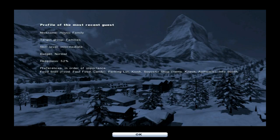Guest info — profile of the most recent guests. Nickname: hectic family. Target group: families. Skill level: intermediate. Budget: normal. Happiness 52%. Preferences in order of importance: food store, food, fast food, candy, parking lot, kiosk, souvenir shop. Well, I've got the souvenir shop and the fast food, so they should be happy.